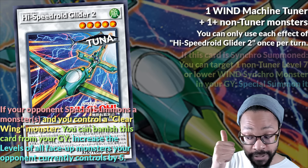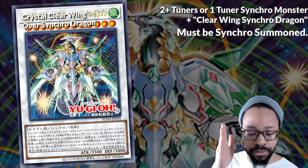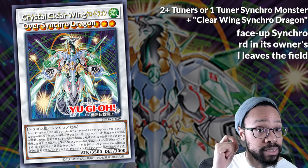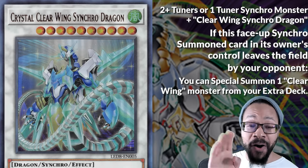They are something else. Crystal Clear Wing Synchro Dragon — that's a long name — negates any card or effect, and just like Clear Wing, Crystal Wing gains the attack of the negated destroyed monster. And when it leaves the field by your opponent, it summons Crystal Clear Wing for free!